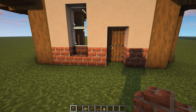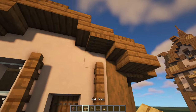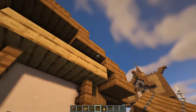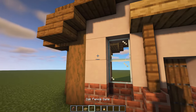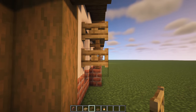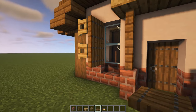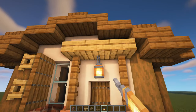Grab your brick walls and place one either side of the spruce door, with spruce fences on top of both. Remove these two spruce trapdoors as we're going to have a line of oak slabs on top of those fences. Then place two oak fences sideways next to the white terracotta blocks and flick them open so this bit faces the window. Crouch and place in two spruce trapdoors, flick them upwards - that makes a cool little shutter design for the window. The final touch is a lantern underneath the oak slab.